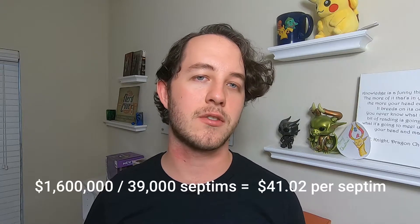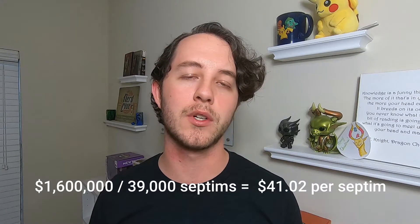Perhaps more interestingly, what this suggests is that the conversion ratio means that a septim is worth about 41 U.S. dollars today, which honestly seems pretty realistic. I could probably go out and buy a gold coin with a cool design on it for $41 today.